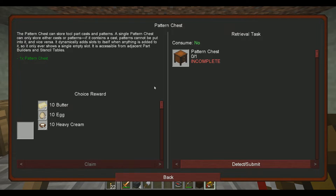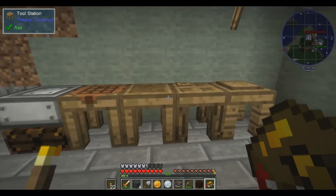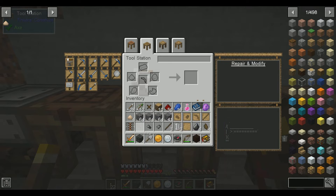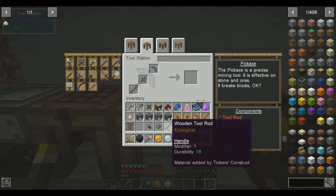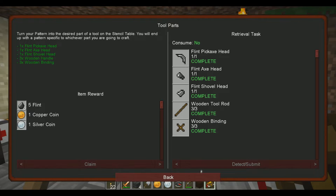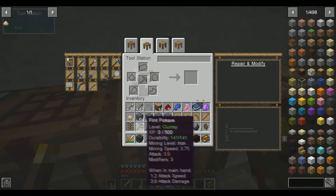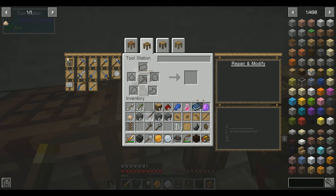And I think this quest here — the pattern chest quest — will actually give us 10 butter, 10 eggs, or 10 heavy cream as well. Nice. So I want to go ahead and claim this. We got our tools, and now I can actually make reusable tools. I want to go pickaxe head with the rod and the binding. And now I have tools — flint tools! We also got an iron pickaxe head upgrade too. That's handy. So I can immediately swap the flint pickaxe with an iron pickaxe head. Now I have an iron pickaxe.